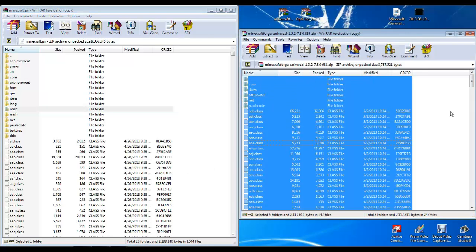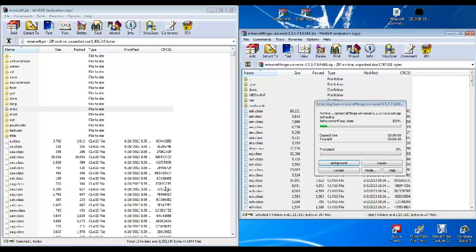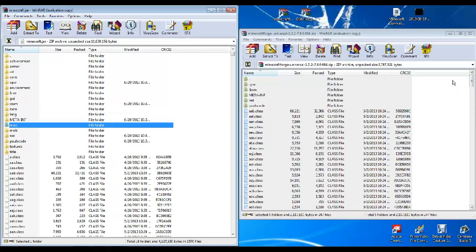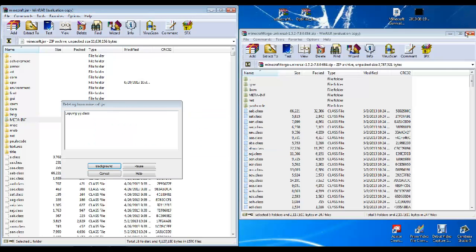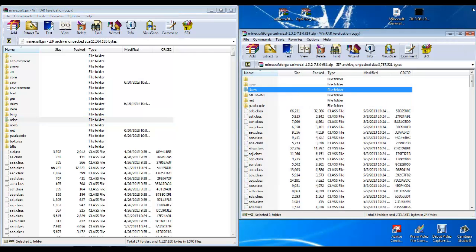And then just right-click at the top, select all, and then drag all. So depending on how fast your computer is, it'll take however long it takes. And once the META-INF is in here, you can go ahead and delete it. It doesn't do anything while it's in here.